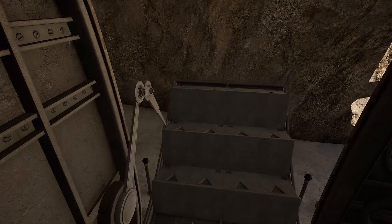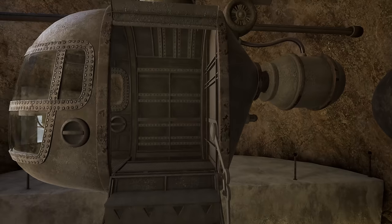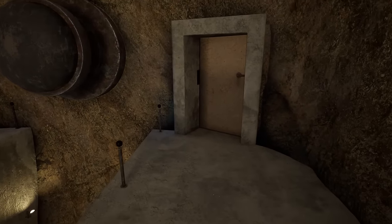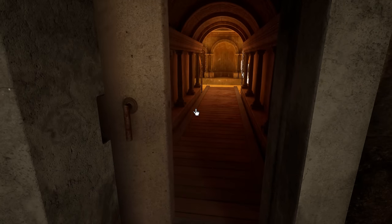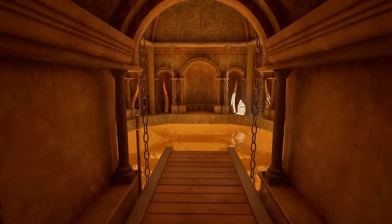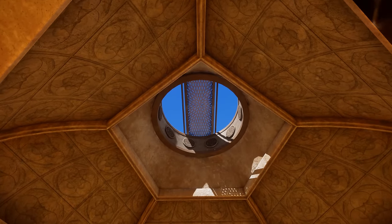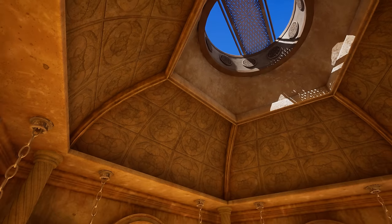In the original game this was the only place where you could do that. Now we can do it at every maglev stop. But it's the only one where it has had a purpose, so far anyway. That's the hole that we could look down through from below.